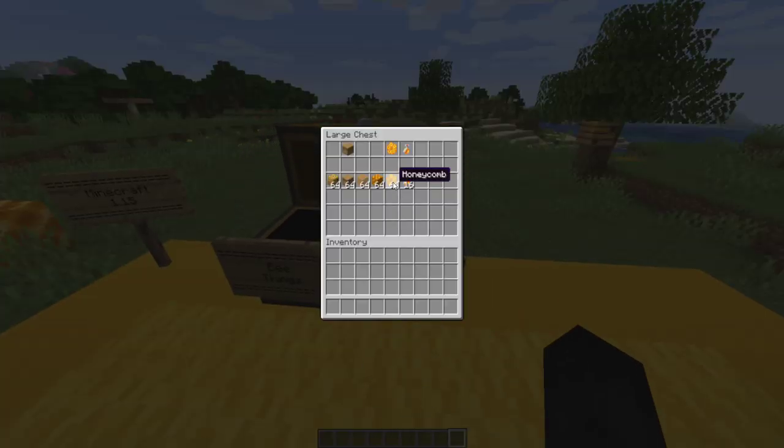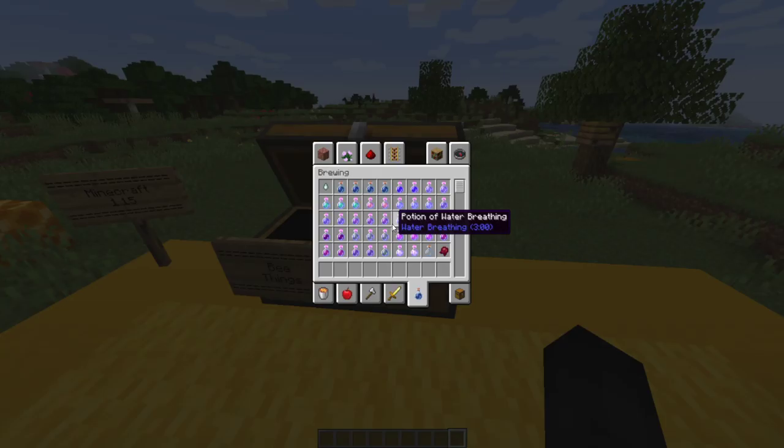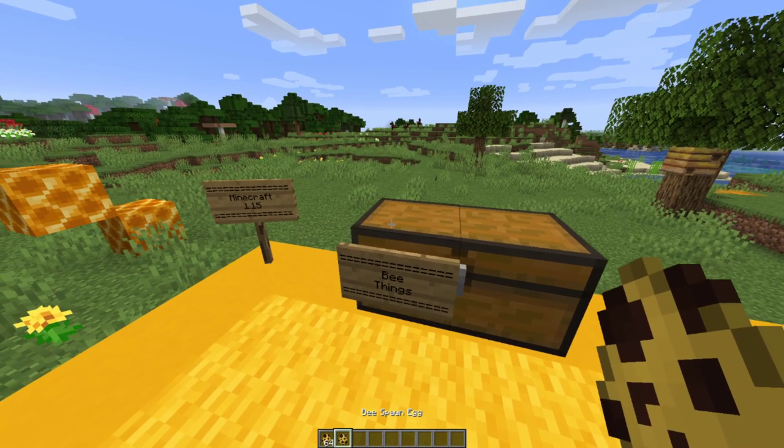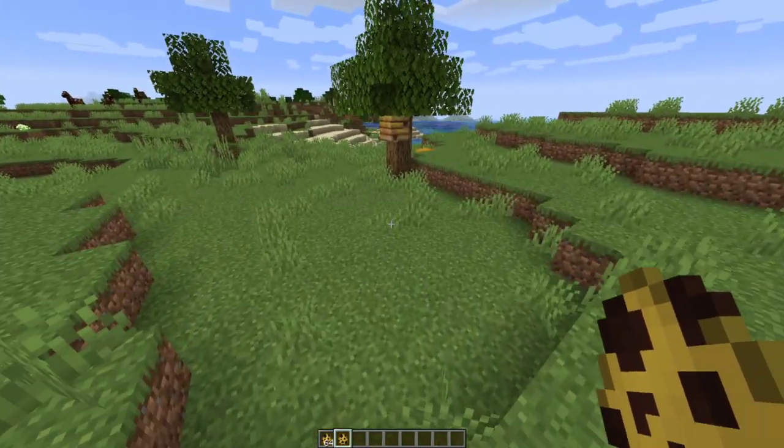Honeycombs are obtained by using shears on a beehive or nest, and can be used to craft beehives and honeycomb blocks as we saw. Finally, let's talk about the bees — the only mob added in this version. Let me grab a spawn egg and talk about them.